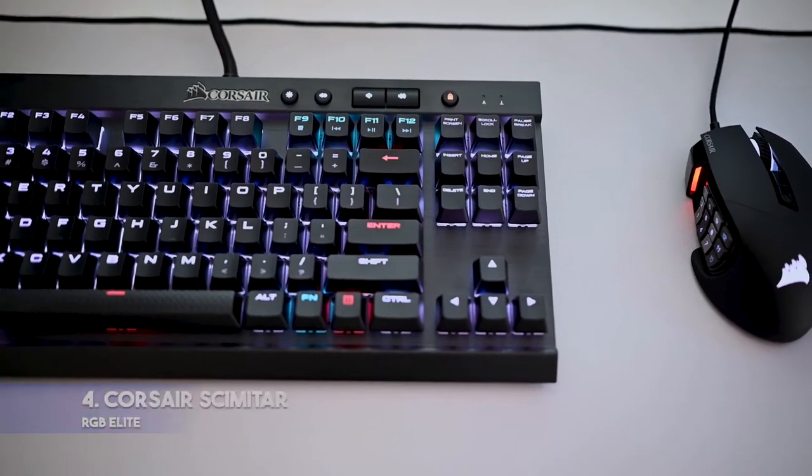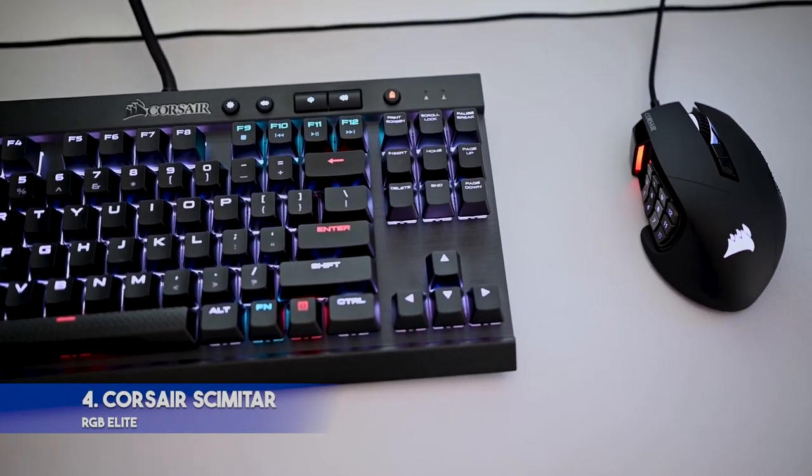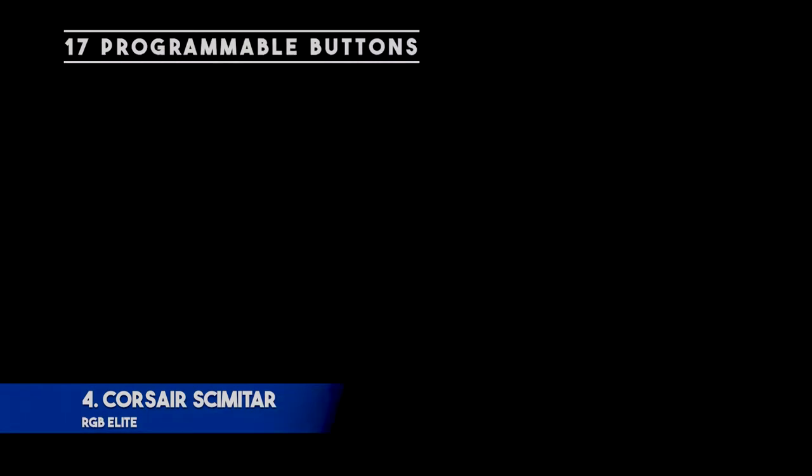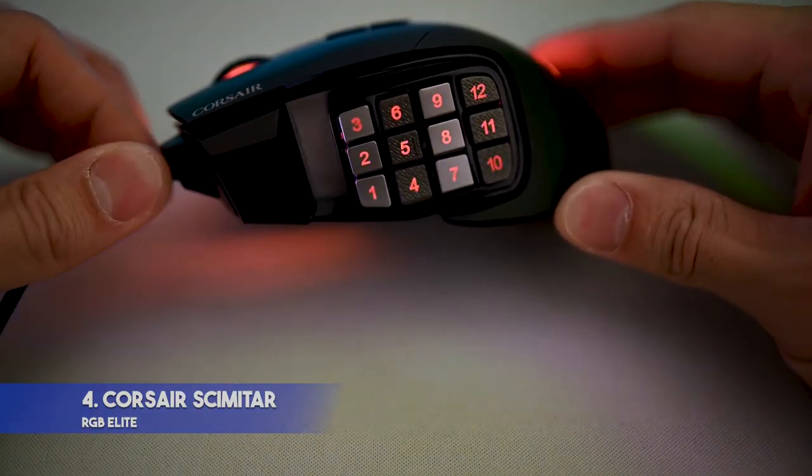Corsair Scimitar RGB Elite. Key features: uses Omron switches rated for 50 million clicks. Fully customizable with 17 programmable buttons. Surface calibration utility ensures the mouse is calibrated for precision and responsiveness.